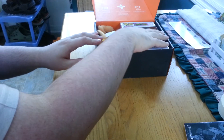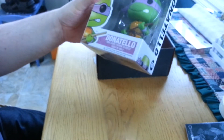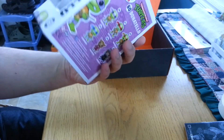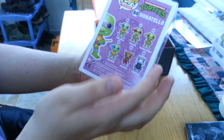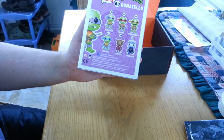Whoa! It's a Turtles vinyl Donatello figure. That's not too bad — that's really cool. I like getting vinyl figures. You can see the other figures; I guess they're random. So there's Donatello, Raphael, Michelangelo, Leonardo, Splinter, and Shredder. Shredder never looked so cute.